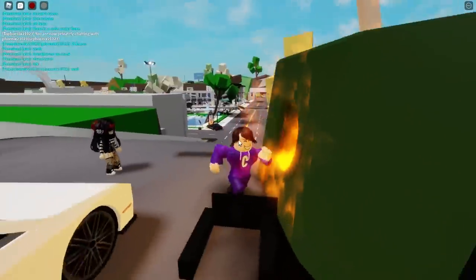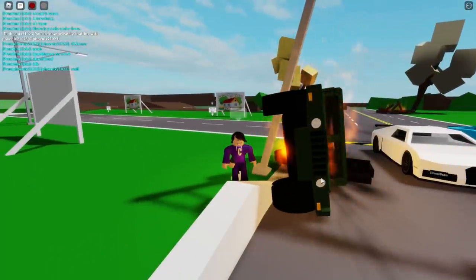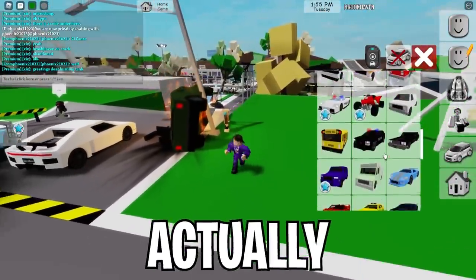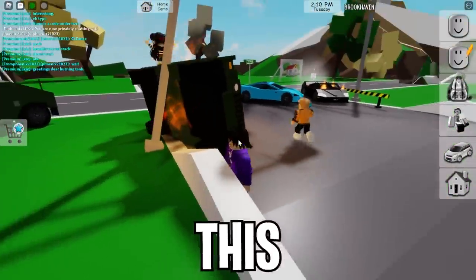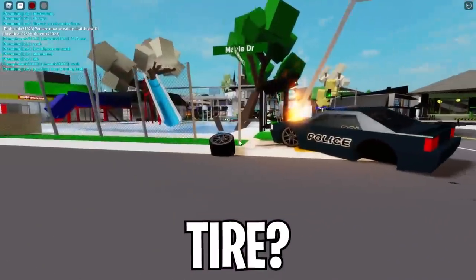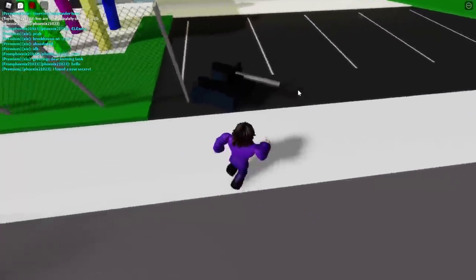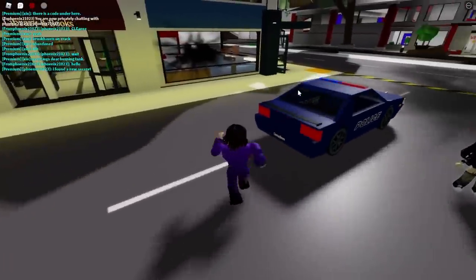Wait, does this even exist in our Brookhaven? I don't think I've ever seen anything like this — there are like two lights over here. Let's go over the cars and scroll down to see if there's something like that. Could it be this one? This could be one of the new vehicles. Wait, a police car without a tire? I think it's a regular police vehicle — I'm positive it's this one. There's even like a tank thing over here — wait, is that a gun, like a turret?